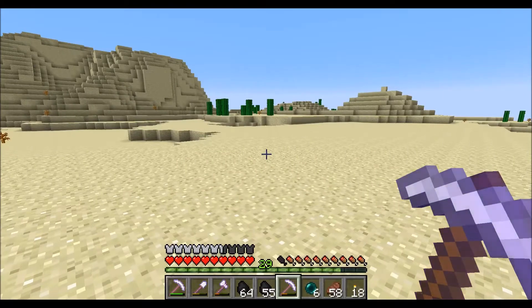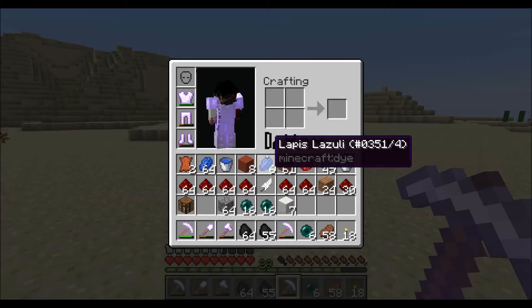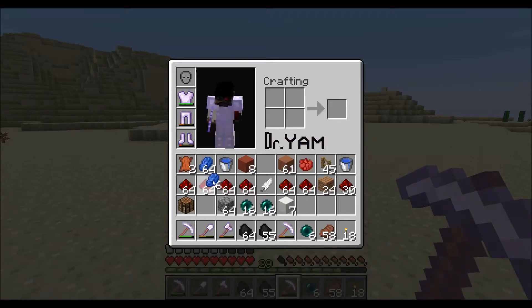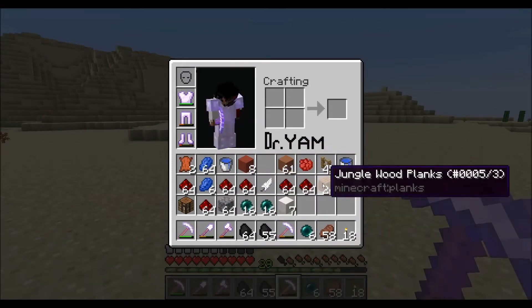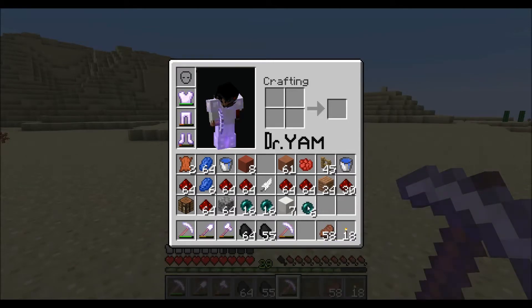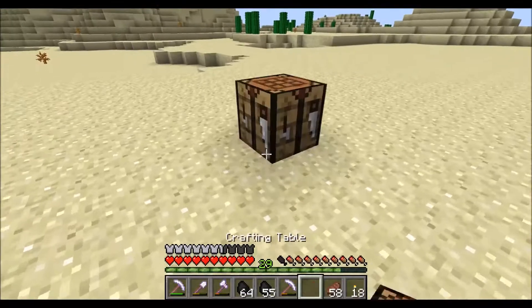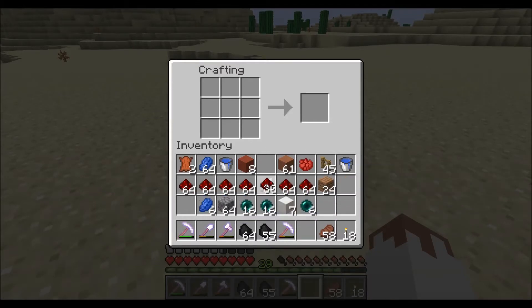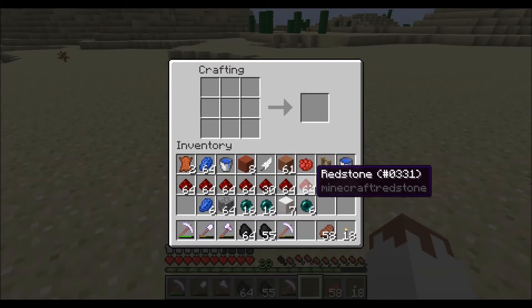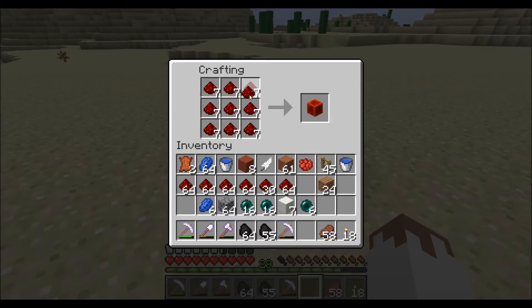Alright, let's see how many riches we got from this. We got a stack and six of Lapis. We got a ton of redstone — just perfect, that's exactly what I wanted. I wanted a ton of redstone. We don't have quite enough to make a full stack of blocks, but that's okay.